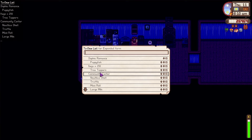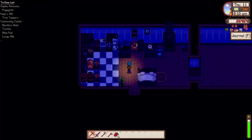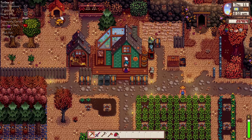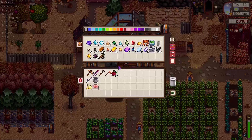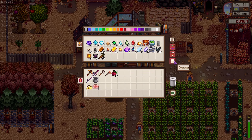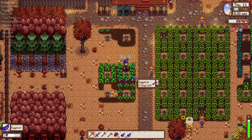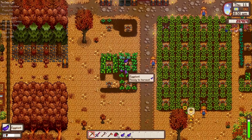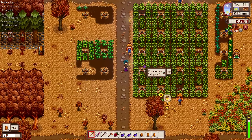We have our items that we need for our to-do list. I did accept a quest - Haley requires a coconut, so that's a pretty easy one. Isn't Grandpa's shed done today? We are definitely going to need a lot more iron and copper moving forward. We have eggplant ready to go - already turned that in. We did get our yams as well.